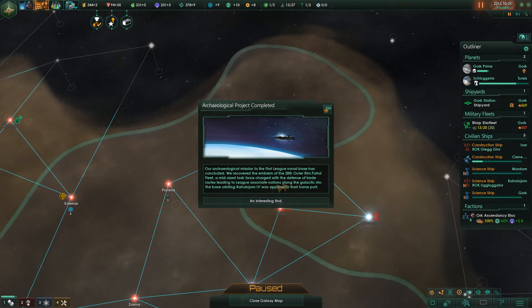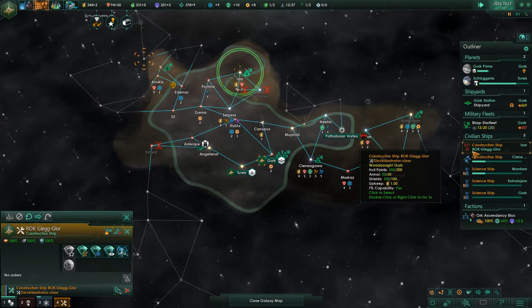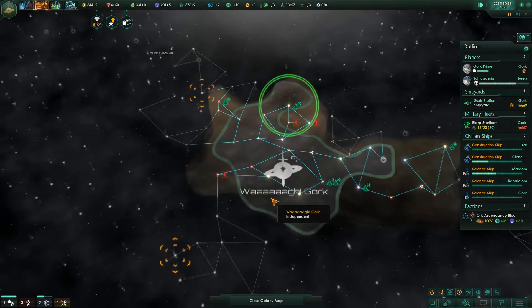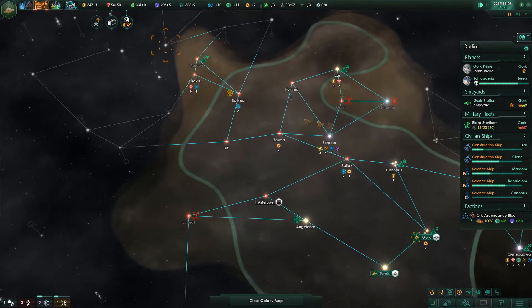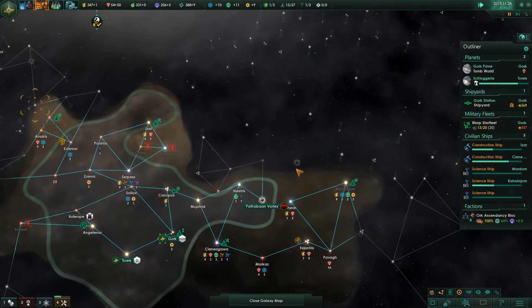Leading to League Associate Nations along the Galactic Rim. Their base, orbiting Kala Gem IV, was apparently their home port — an interesting find. The 28th Fleet does sound somewhat concerning. However, keep in mind it's common for military forces to use random numbers to mask their size. You don't name divisions 1, 2, 3. You name them like the Big Red 1, 1st Airborne, 89th Airborne. We did not have 101 airborne divisions in World War 2 — that's absurd, that doesn't make any sense. But that's the point — it didn't make any sense to the Germans either.